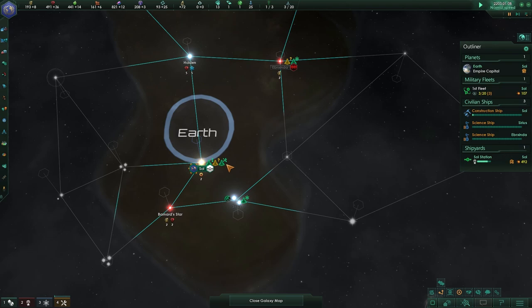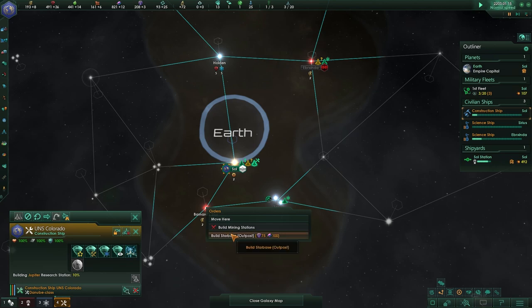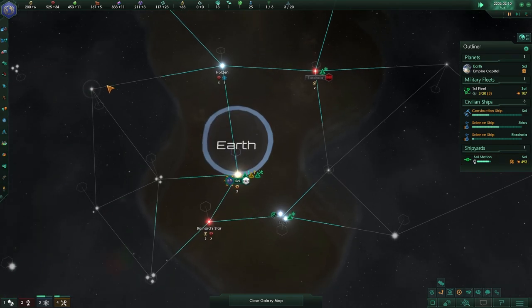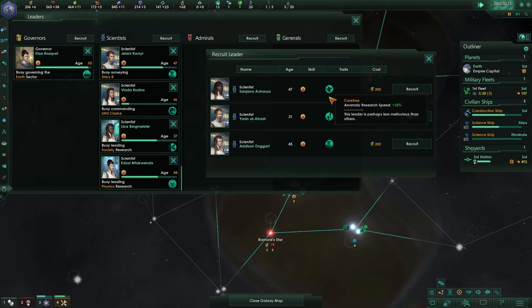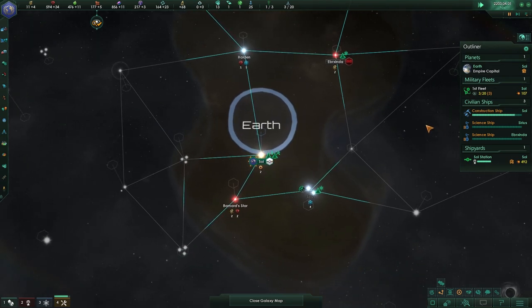Let's put on pause here. You're building the research station, and then I would like you to go and build up that system over there. Once that is all done, I believe we queued up a science ship last time. Let's look into leaders — what do we have, what would we like? Survey speed would be very welcomed, so we're going to be getting a new scientist for the future science ship.